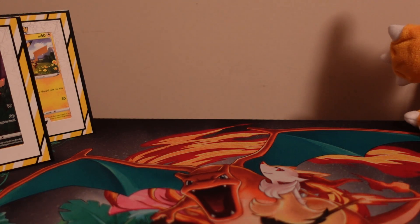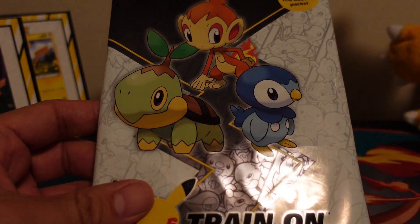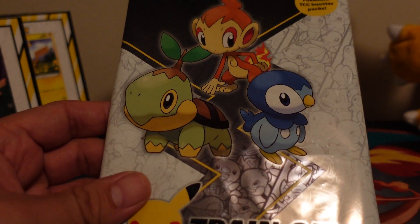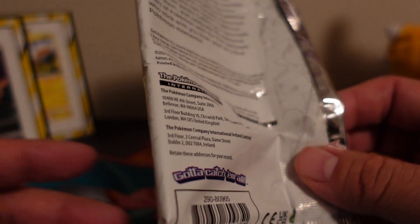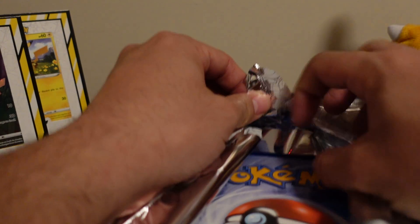Hey there guys, thanks for tuning in today. I have another one of the first partner packs — this is the July package, known region. After this one I'll only be missing a total of four of these. It's pretty funny because it's December and I'm still trying to collect these, which shows you how hard it is to find them. Luckily it looks like they're restocking, so hopefully I'll be able to complete the set before I can't find them anymore.